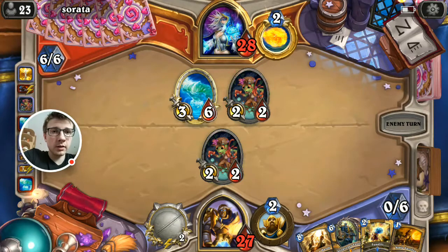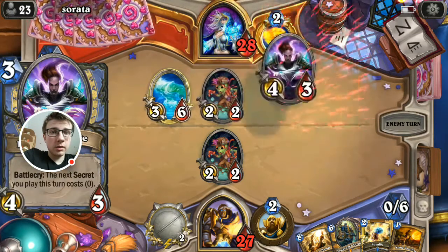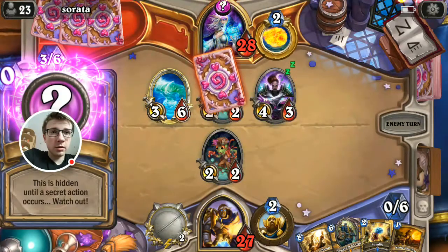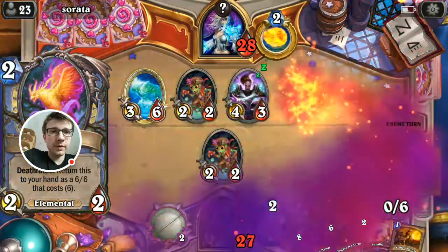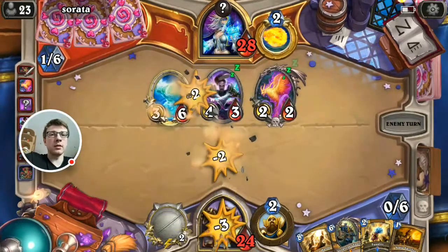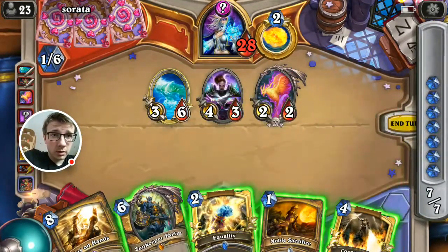Just use the mana efficiently. Even if we don't attack and he freezes us, Champion stays. So this is not a medieval temple burn Discovery Mage, but something a bit different.